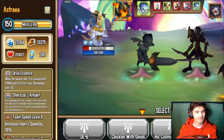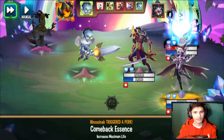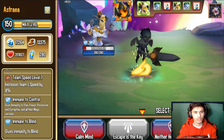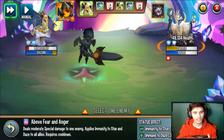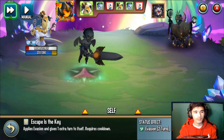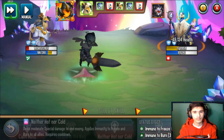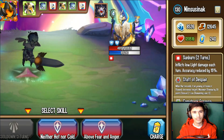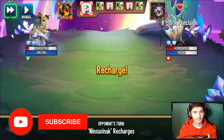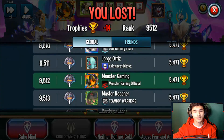I could apply evasion and get an extra turn. He's back with the relic. I can use this to get rid of the other two. Now it's just down to Moon Haze. The stun didn't land because this monster has immunity to control — you get that at rank zero, level 100. I could go with the immune to daze and stun skill or reapply evasion to get an extra turn, which would be the best thing here.